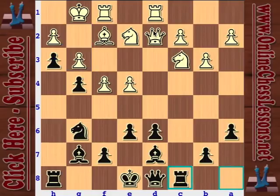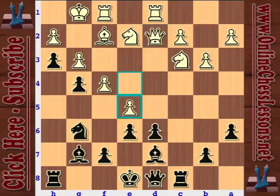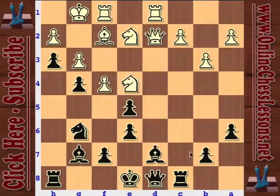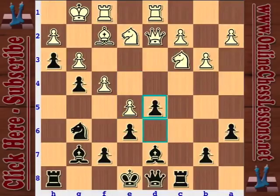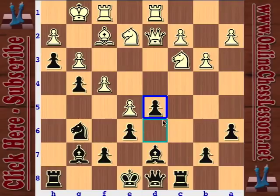Kasparov plays rook c8. Queen takes d6 doesn't work because bishop takes c3 or rook takes c3. White plays e5 - a pretty nice move, ready to sack a pawn if necessary, trying to shut down the bishop. If pawn takes e5, I think knight to e4, and the d6 square looks pretty juicy for white. Kasparov plays d5, and after e5, this is a big positional victory for white. Even though he didn't win the pawn, he gets to shut out black's best piece, the bishop, completely.